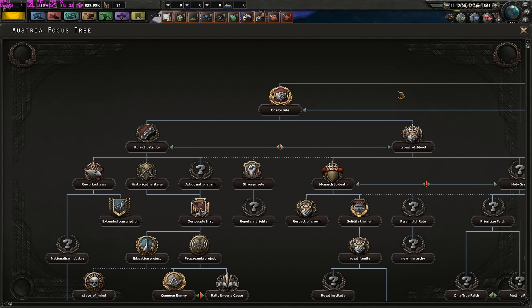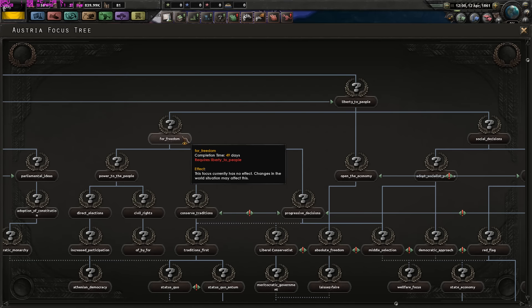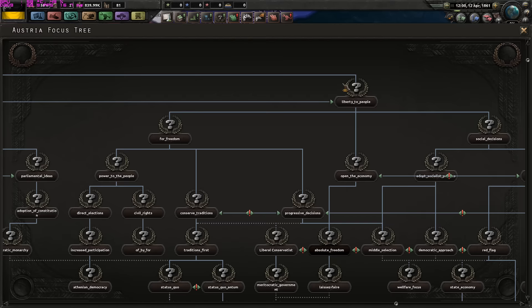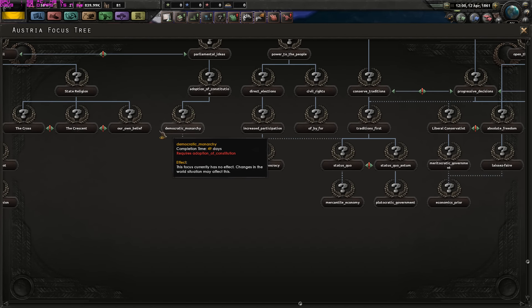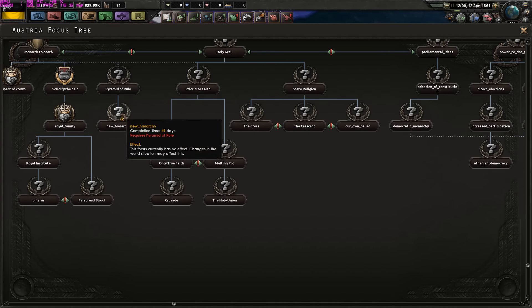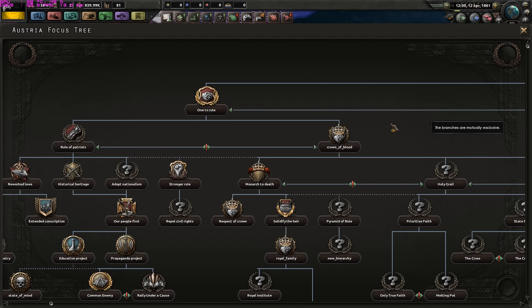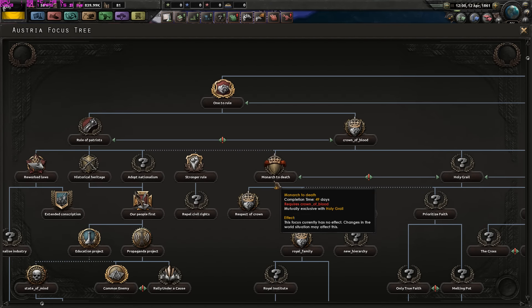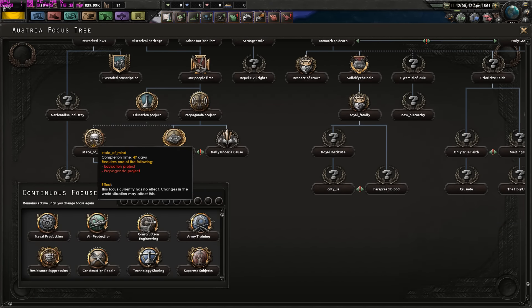Their focus tree is the generic one from the game, which is really unfinished because it has no changes. If you see, it says 'This focus has no effect. Changes in the world may affect this.' So the focus tree is implemented but not finished. If you're researching, it will give you nothing except world political power and national unity. It's still in development — keep that in mind.